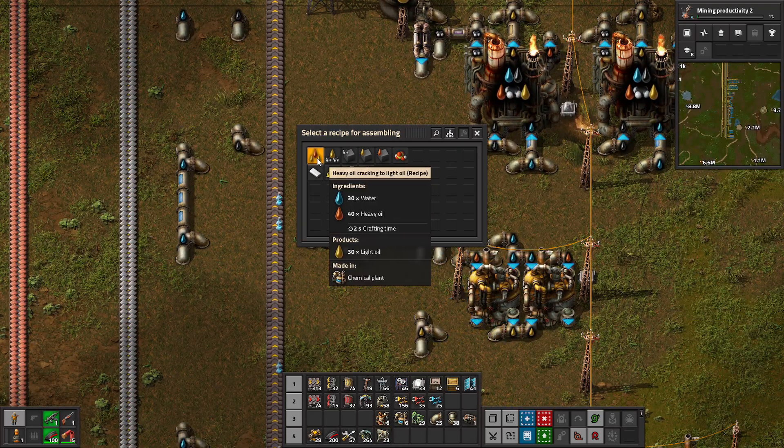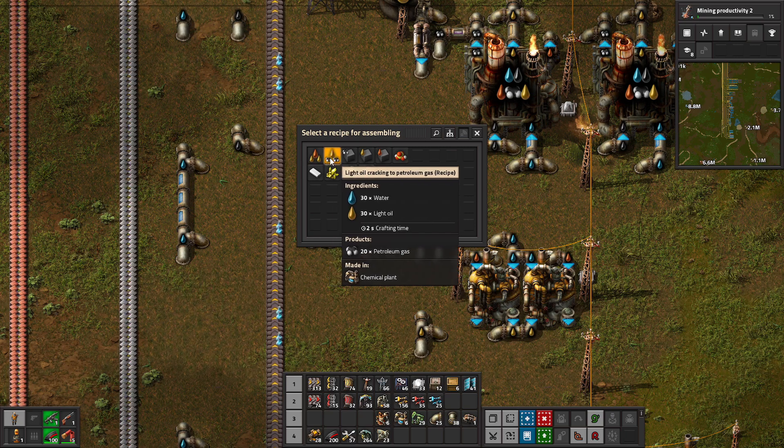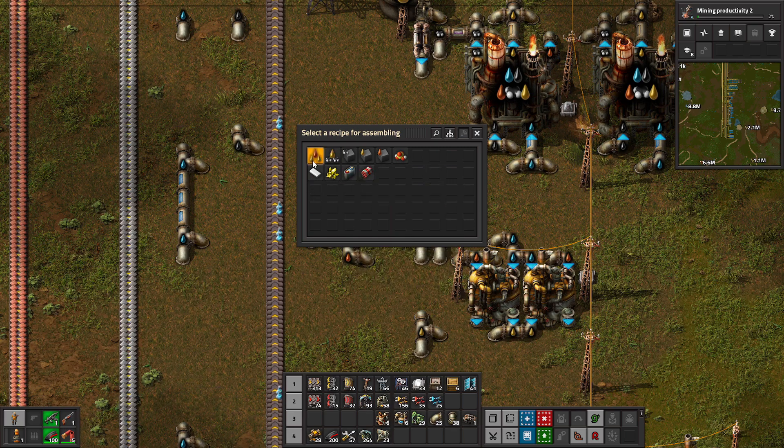Chemical plants handle the cracking. Water plus heavy oil into light oil, light oil plus water into petroleum gas. This isn't reversible though — you can't go from gas to light, or from light to heavy.